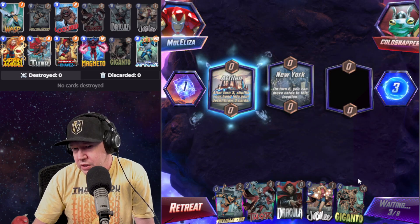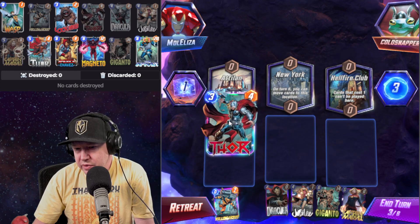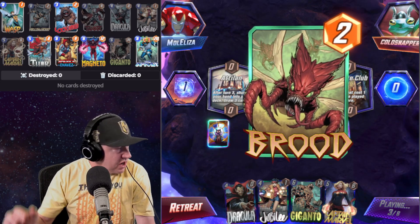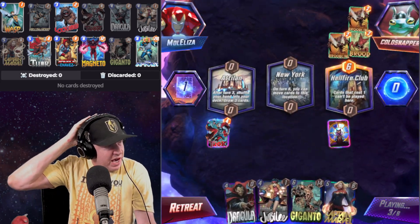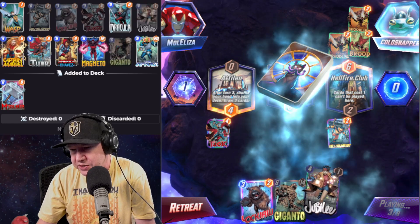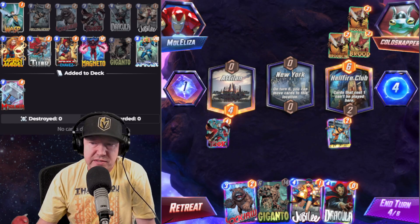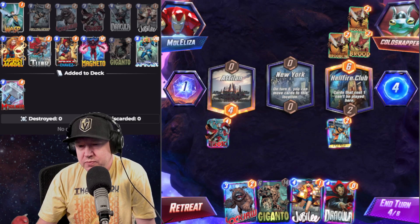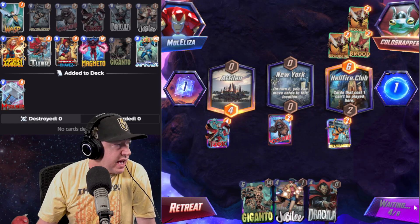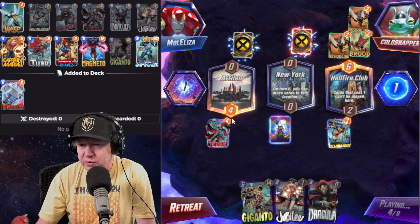We don't need to play anything into New York. Split them up, then everything gets shuffled, which is bad for both of us. Looks like we're playing against a Patriot deck — Patriot decks are super popular. There are four very popular decks right now and Patriot is one of them. I can Lockjaw and then next turn Jubilee, and then hopefully we see what we draw into — maybe Giganto.